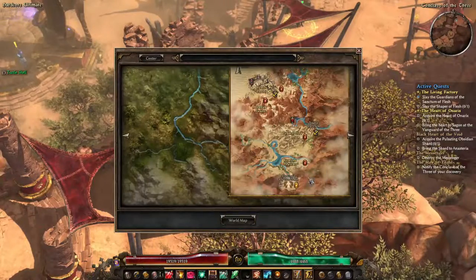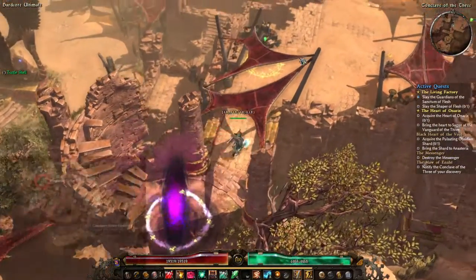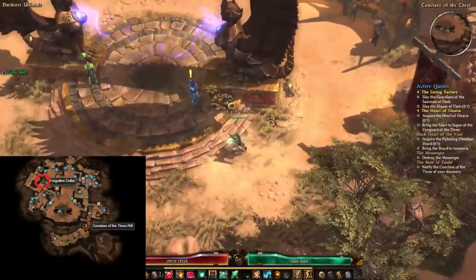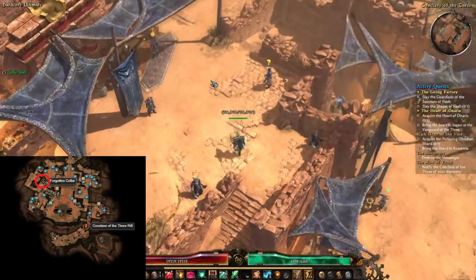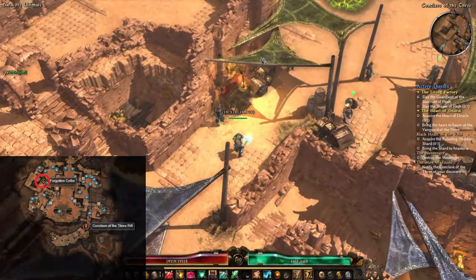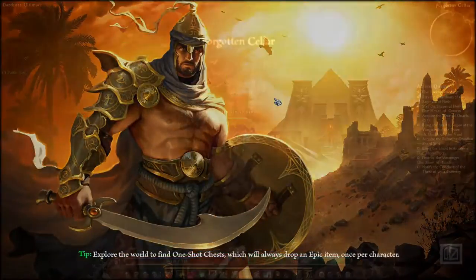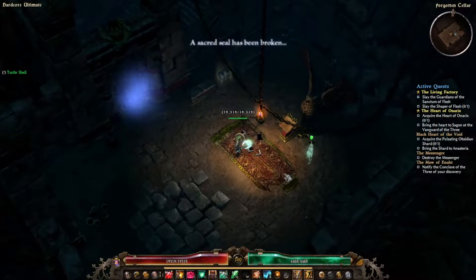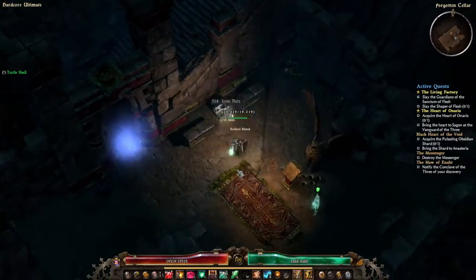First up, we are going on a crate hunt all around the Corvian Basin. There are six of them that we need to find. The first one is located in Conclave of the Three — head west and enter the Forgotten Cellar, and here you will find your first crate.